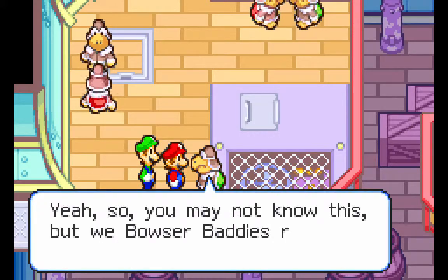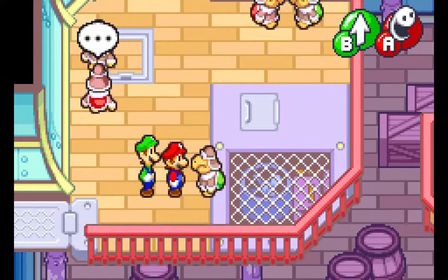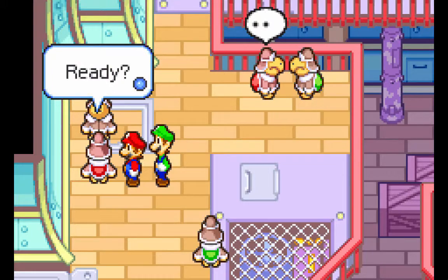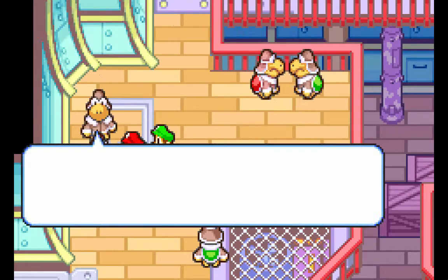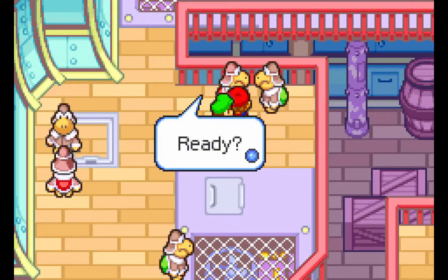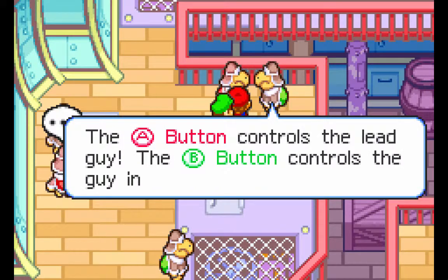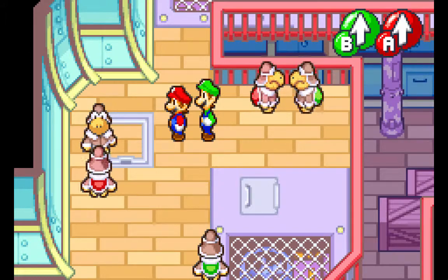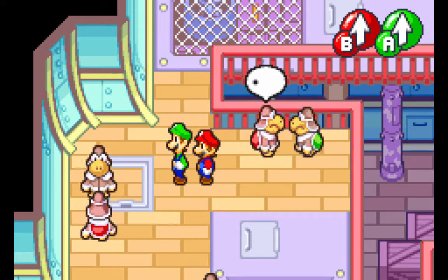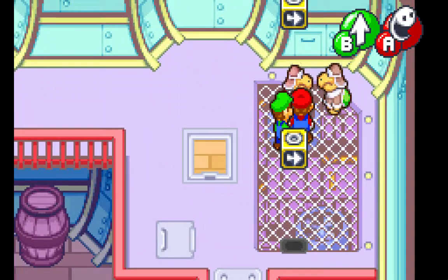Here we've got some Koopas. You may not know this, but we Bowser baddies recently added a new member — he's in training until we land in the Bean Bean Kingdom. Is that supposed to be Luigi? I don't actually know who that guy's talking about. Press start to switch positions between front and back. So right now we have red A — A controls Mario — and green B — B controls Luigi — but if we press start, they switch positions. At least right now there's no difference, but later on there will be in terms of what abilities we can use.